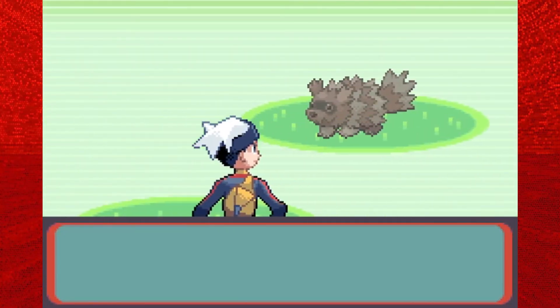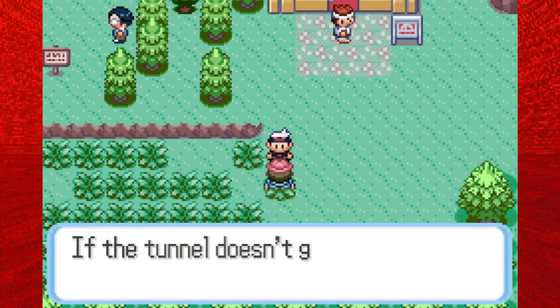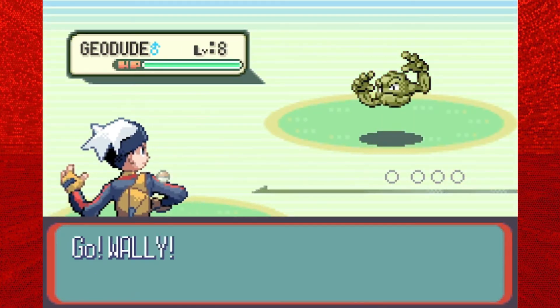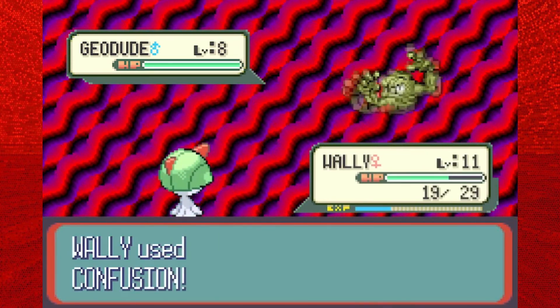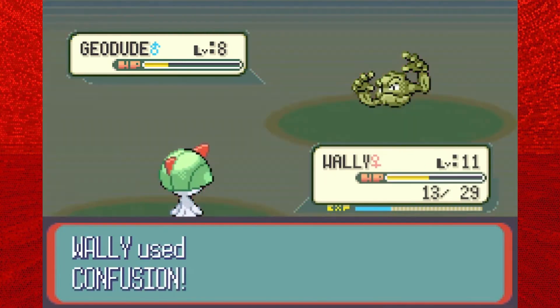Just above us you can see the ledges, and you can only access that section through Cut — there are really just some more trainers and items to pick up there. I'll do that probably in the next episode after we defeat the gym leader. Let's go ahead and take on the Hiker right here guarding the entrance to the upcoming cave, which we'll have to go into very soon. I'm not going to do it just yet because there's a little side event that happens after the gym.